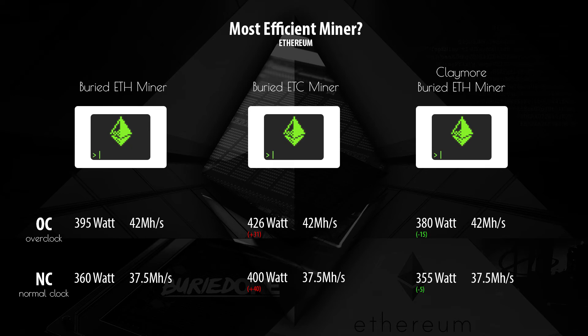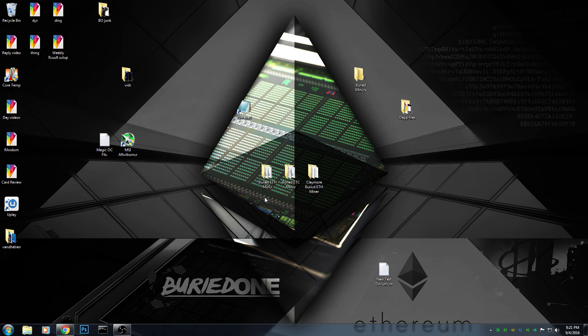The hash rates are exactly the same — no difference. Overclocked, we reached 380 watts, so that's about 15 watts less than the first Ethereum miner we used. At standard clock we have 355 watts, so that's only a 5 watt increase on the same hash rate.